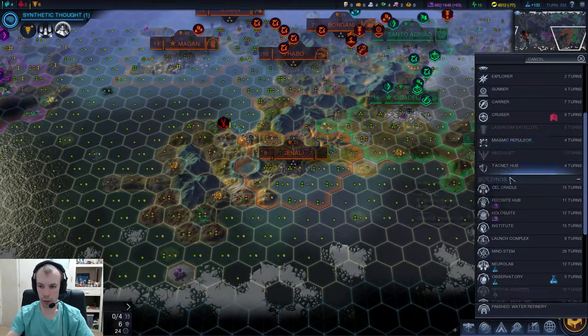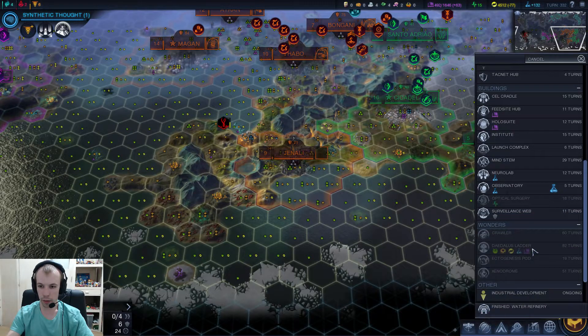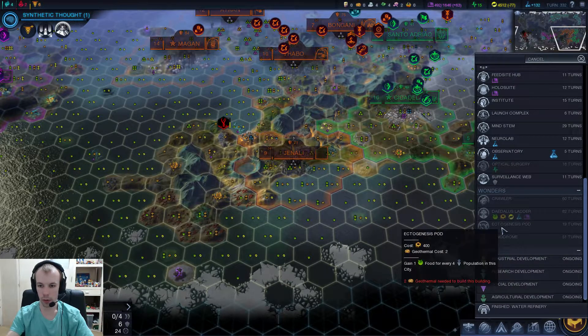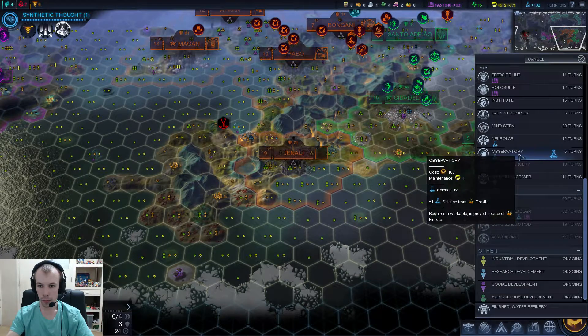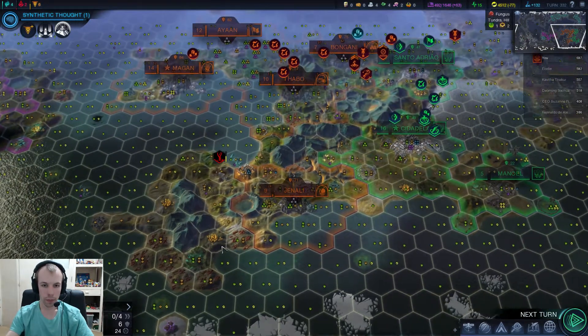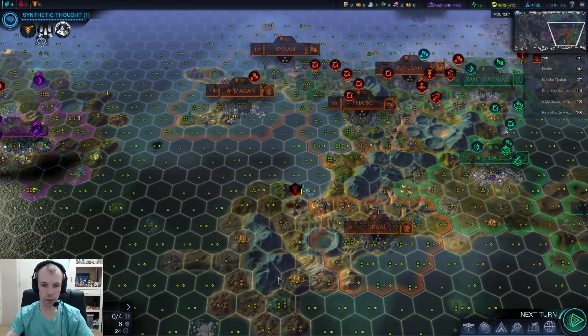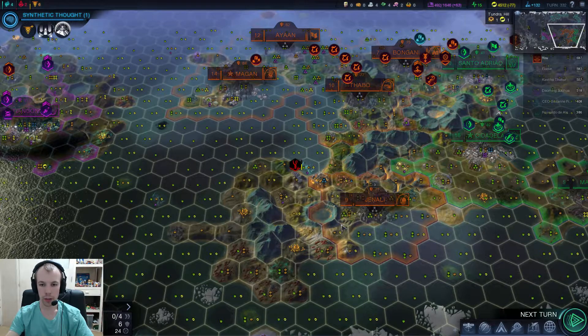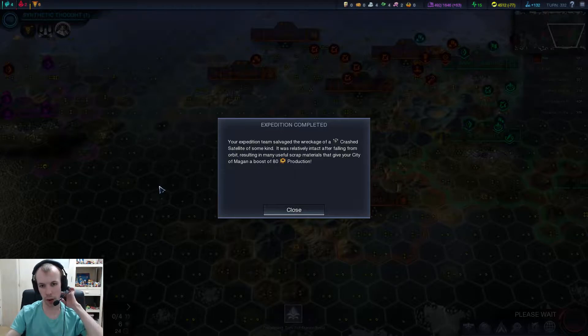Looks like we're not getting any wonders. The xenodrome requires five and we have four. Observatory - let's go with that. I don't think this siege worm's going to be able to do anything because we have the fence, which I think covers two tiles.